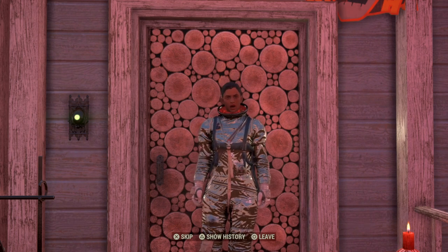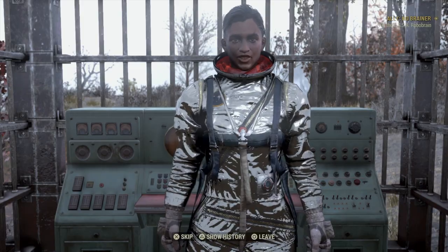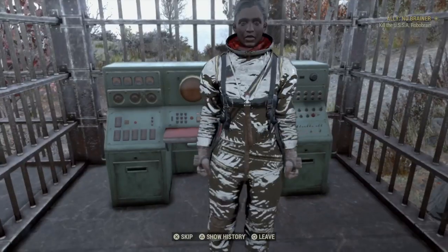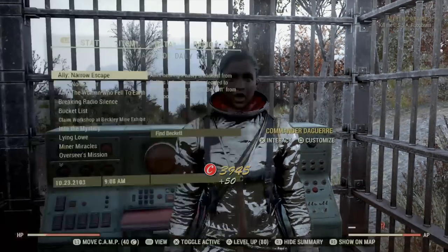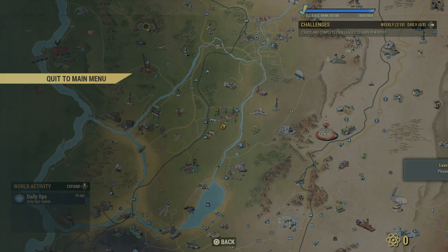Once you've completed all the missions up to the no-brainer mission and actually received it, do not complete it. After you receive the mission, go back to the astronaut, start talking to her, click the second dialogue option, and as soon as you click it — before she finishes talking — back out of the chat.